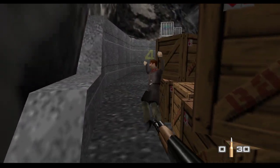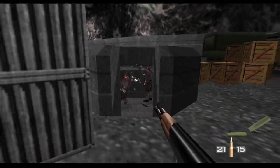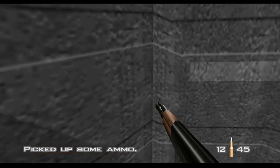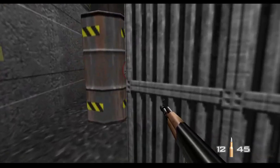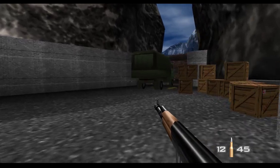You just download this zipped file, you unzip it, you start an emulator, and it already has mouse injector and everything set up so you could play this game. You can play this game at 60 FPS with the best possible graphics.